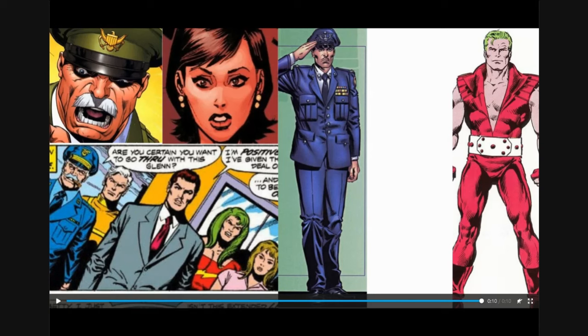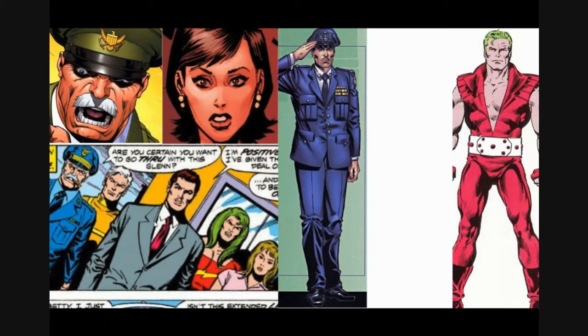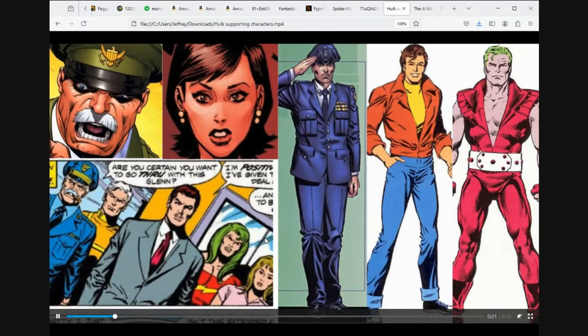Rick Jones is really key and necessary. Doc Samson rounds out the Hulk pack — I was torn on costumes. When I started reading his early appearances he was rocking a cool red leather outfit with a ponytail, but I'm also a fan of the long flowing hair superhero look. So we've got Glenn Talbot, Betty Ross, Doc Samson, General Ross, and Rick Jones for the Hulk set. Thunderbolt Ross is an overdue villain-slash-supporting character — I'd really love to see him, and if we can sneak him into a five-pack alongside an MCU Red Hulk, that would be ecstatic.